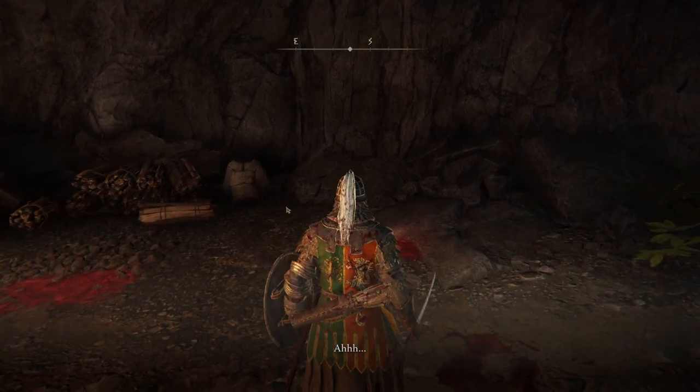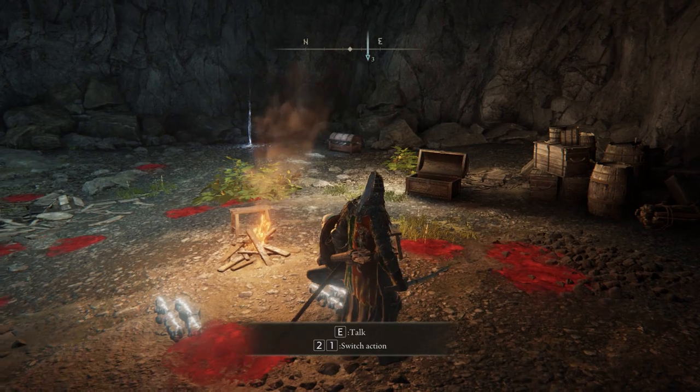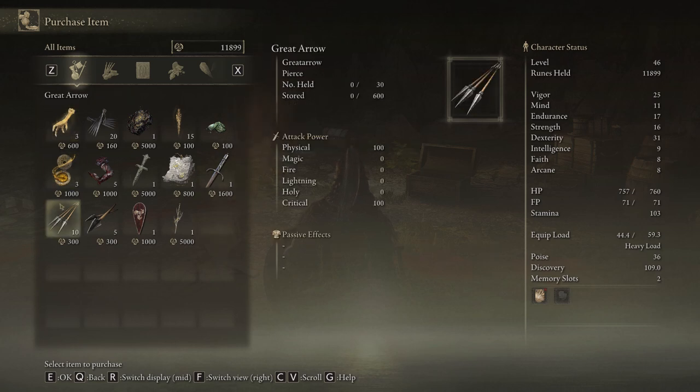After going through his chat options he'll say his shop will be open the next time you come. I went outside and immediately came back in and his shop was open. I bought one of the gold pickled fowl foot and that cookbook.